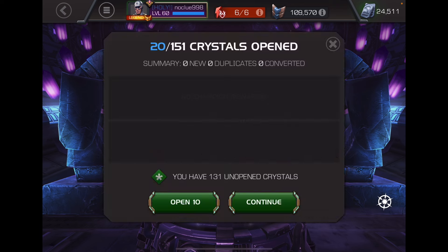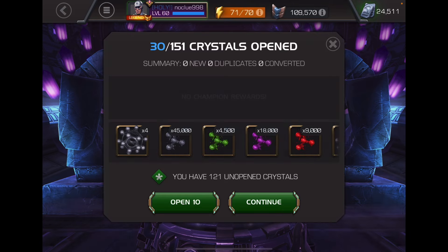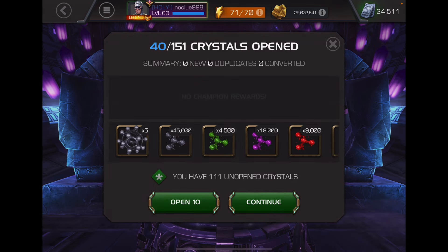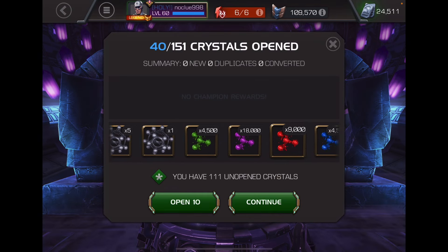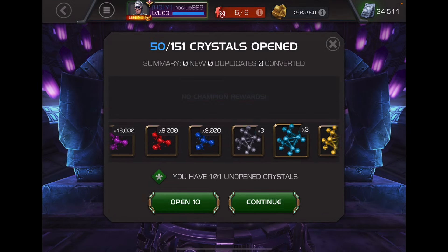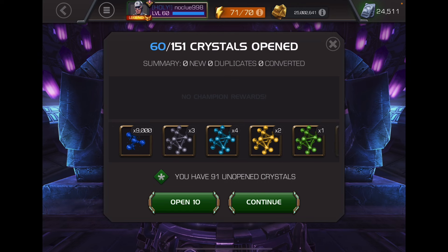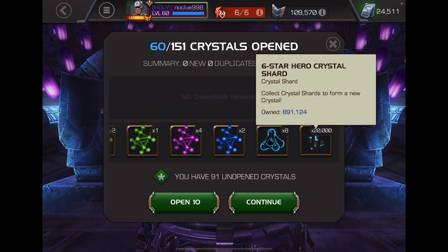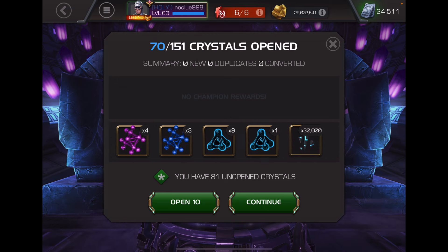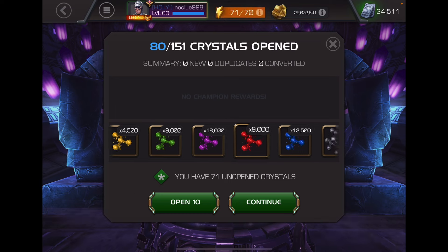Off to a good start. We're getting a lot of Tier Vs, which is good — almost one per 10, so that's pretty good. Very nice — 20,000. Kabam is letting me know how good these crystals work. Alright, we got a Tier V Class Catalyst.